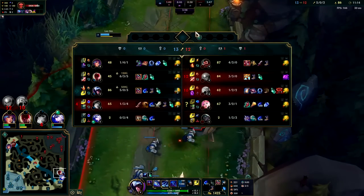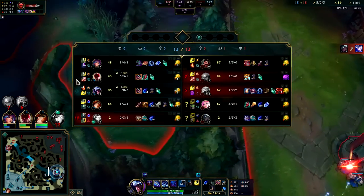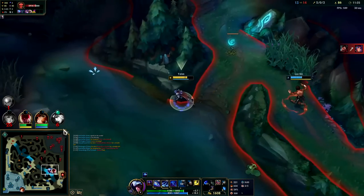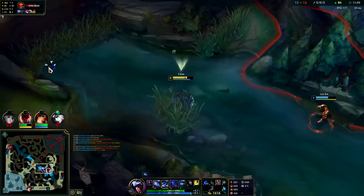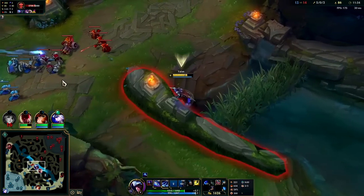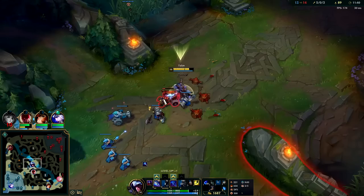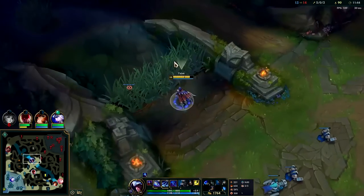Right now we still have a CS advantage on the Azir, which is pretty sweet, and we've been able to get pretty good value through roaming as well. Don't really want to stay for the turret — I'd rather collect this XP. It doesn't seem like we're going to be able to kill Graves and Rumble. He's getting giga fed — he has a lot of items and Lilia's not able to put up much of a struggle. So we're gonna have to rotate more to our bot side.